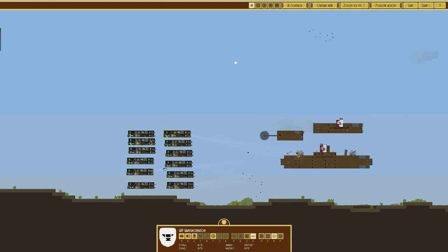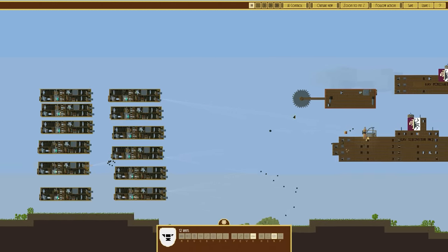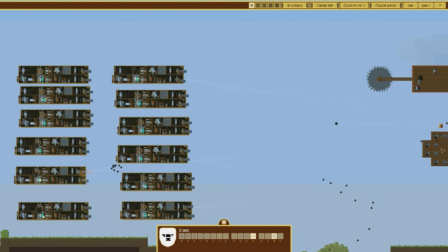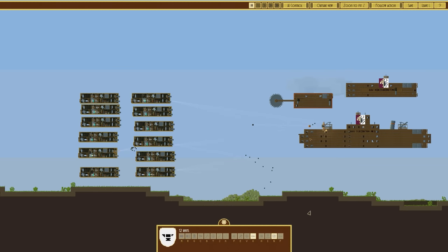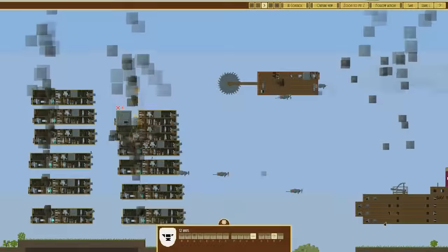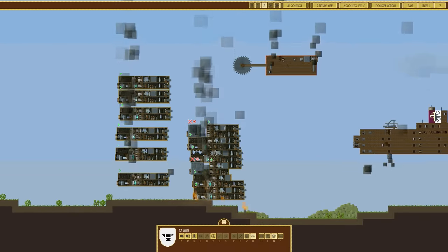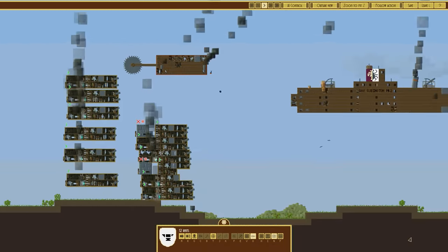We'll click Start, immediately pause it, select all of our ships, and target the one here — so they're going to fire and hopefully rip this guy to shreds. The grapeshot — I didn't actually check the damage on it but I assume it doesn't have much penetration. It'll do a lot of damage to weakly armoured areas and crew as well. Here we go — unpause it. There are the shots whizzing out, yes that's a lot of grapeshot, and there's the torpedoes coming out too.